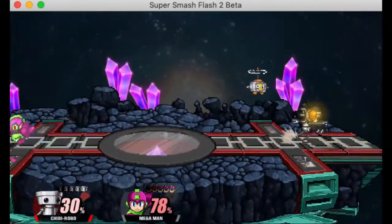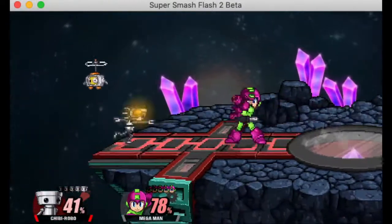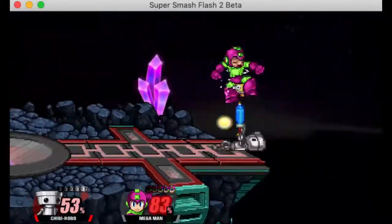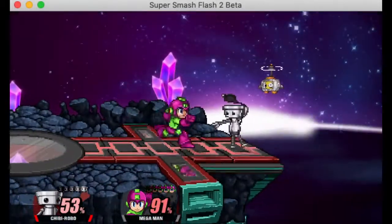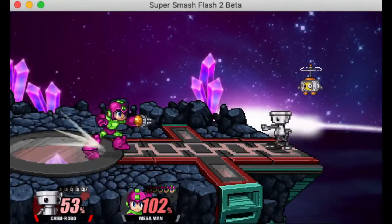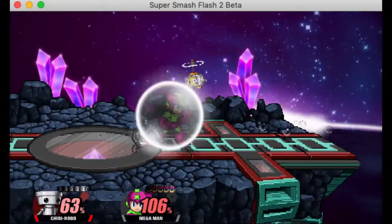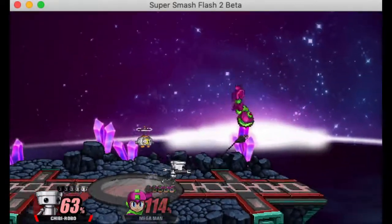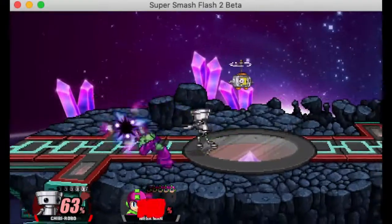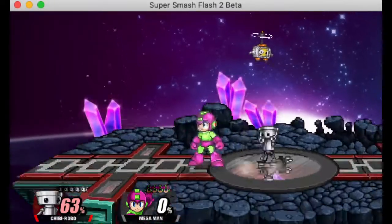One quick thing — he can angle his grabs. This doesn't come up often, but you can do the standard grab where he flings them forward, or you can angle it upward and it should have a grab hitbox there too. It's a pretty nice option, though not super useful. That's about it for Chibi Robo.